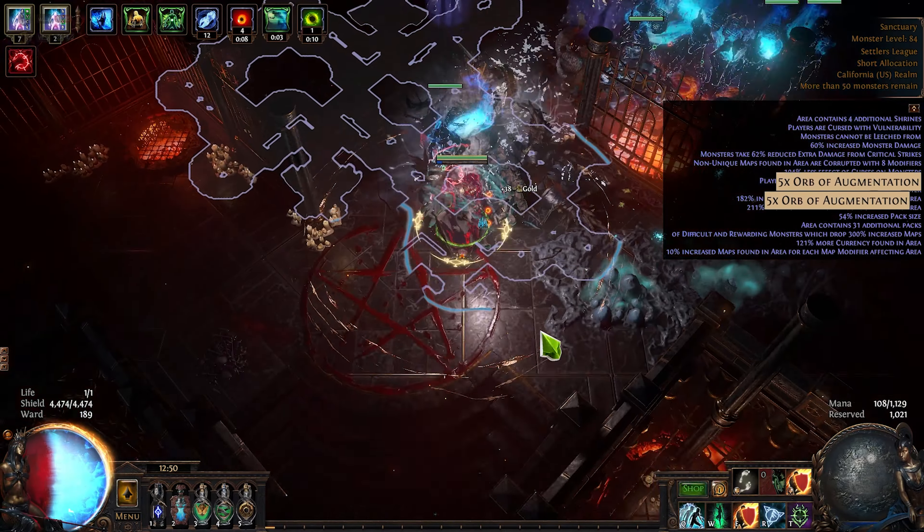In the way of the high budget crafts, we are going to be covering the plus one spectre chest piece, the aggressive wand, the aspect gloves, and the plus two spectre boots. One thing you'll notice in this section is basically all crafts have common rules — they all want to fill up either their suffixes or prefixes first depending on the craft, then try to fix up the other as cost-efficiently as possible using essences or fossils. That is what it all boils down to at the end of the day.